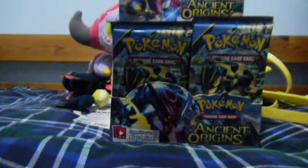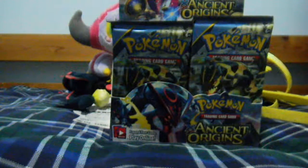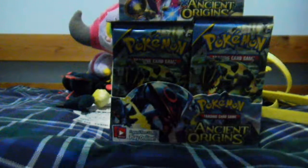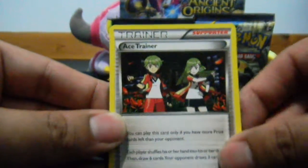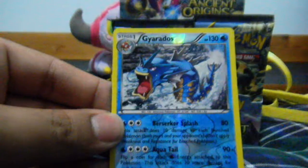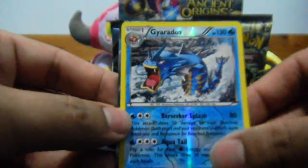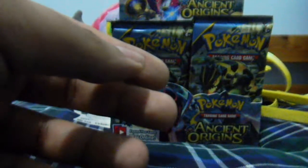Next pack. So we start this pack with Blossom, a Strainer, Dangerous Energy, then a Goomy, then a Beldum, then an Unknown, followed by Ancient Trait Baltoy, Cottonee. My reverse is a Gyarados, which is a Rare, so a nice Rare Reverse, and a Sceptile EX. Not bad — just a regular Sceptile EX.